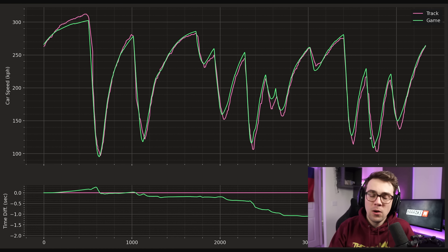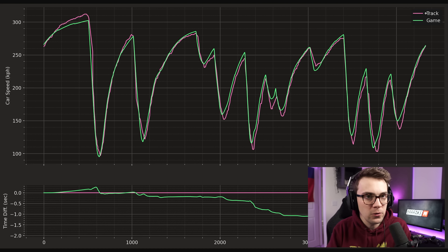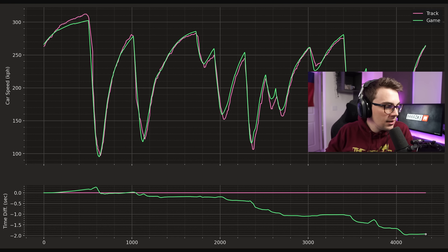We've got some data from the track. We're looking at Budapest from 2022. On the top of this chart we've got car speed — George Russell's pole lap is in pink and Alex's lap from F1 22 is in green. This little graph down here shows us the time difference between those two. First conclusion: Alex is two seconds faster than George Russell. This kid is absolutely on fire — get him a seat!